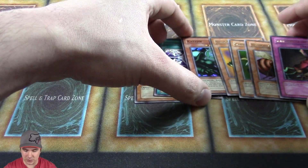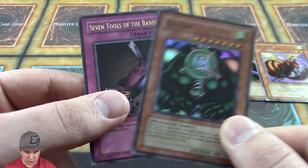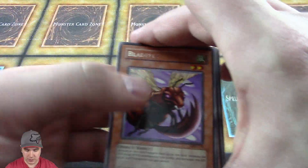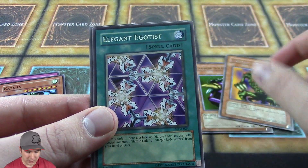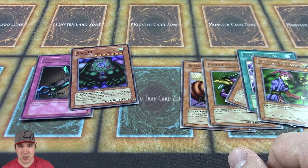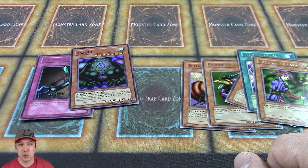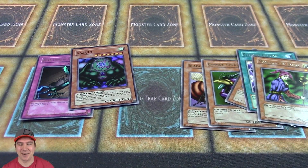So yeah, we ended up pulling two foils — that is amazing: Kajin and the Seven Tools of the Bandit. And then we got our rares: Bladefly, Cannon Soldier, Shadow Ghoul, Elegant Egotist, and Magician of Faith. I hope you guys enjoyed this video. If you did, please post a comment below, like, subscribe for more, and if you have a chance of winning a free booster pack, I'll be announcing the winner in the comments of tomorrow's video, which will be Magic Rulers. And on that, Joppy here is signing off.